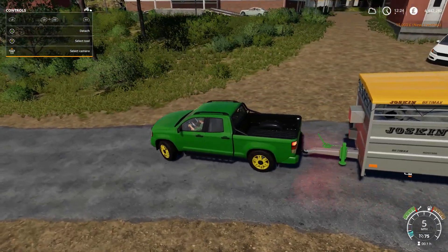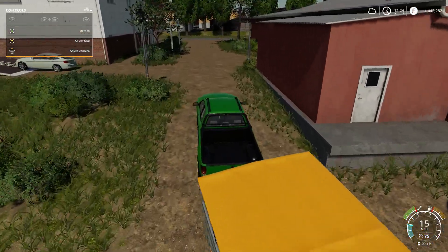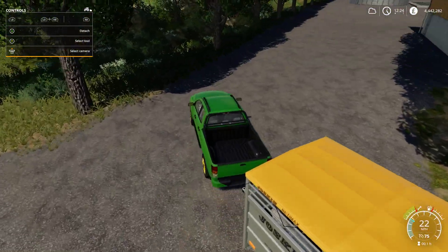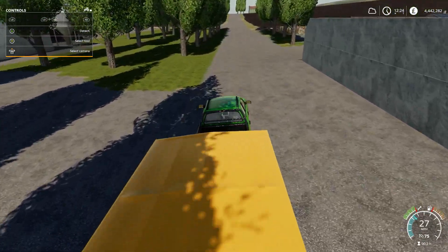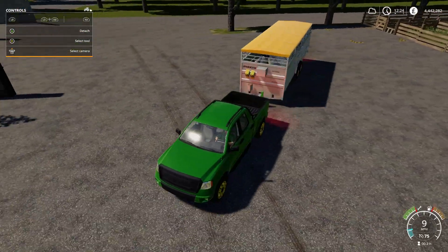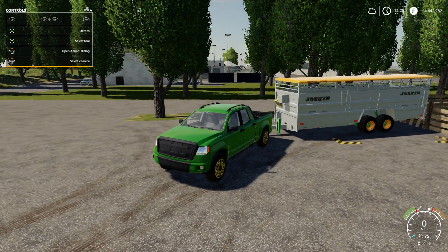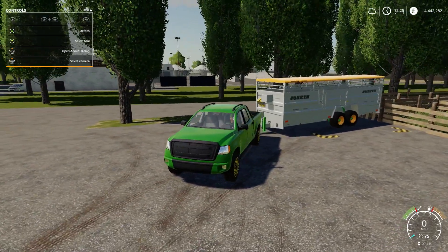There we go, back into the farm. Unload those sheep and there we go — we can now have the sheep in there as well. Next job is of course just to sort out these chickens.